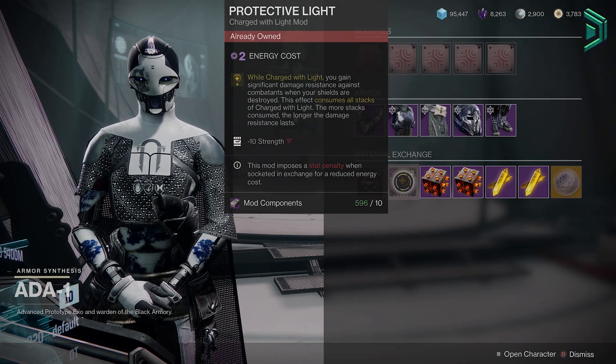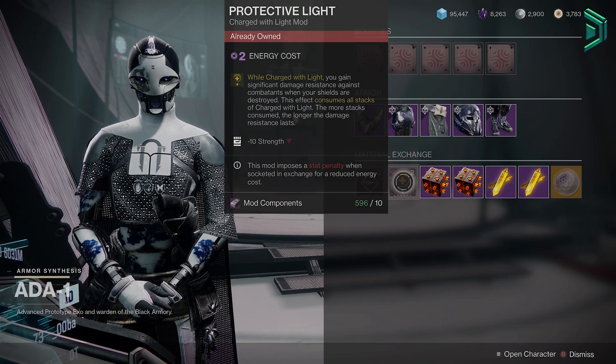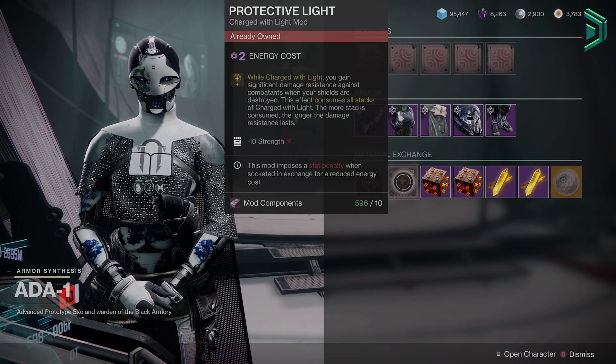Guys, go to Ada-1 right now. Ada is selling the Protective Light mod, one of the best mods in the game for end-game content. What this does is give you significant damage resistance against combatants when your shields are destroyed, consuming all stacks of Charged Light. A must-have mod for things like a Grandmaster Nightfall. You've got 24 hours to grab this.